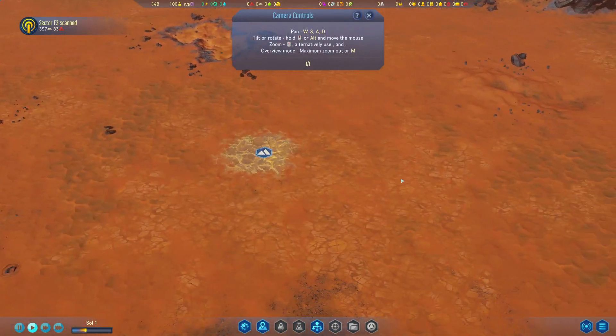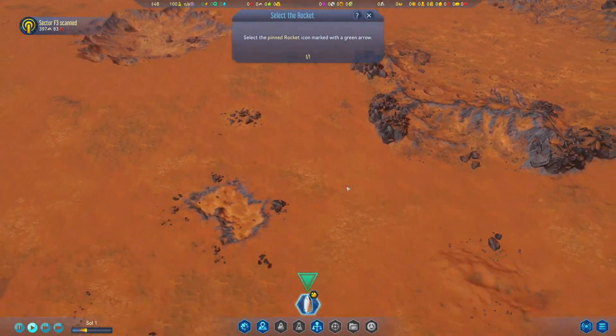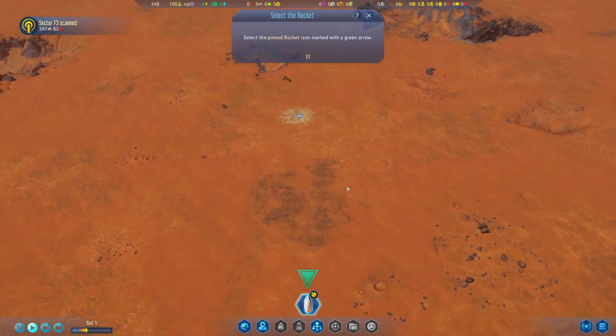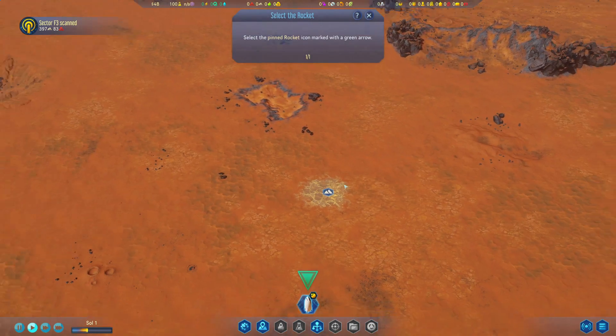Now it's time to land your first rocket. Proceed by selecting the pinned icon representing the rocket that is currently in orbit around Mars. Goal: land the rocket on Mars. Before I do it, let's test the cameras a bit more. This is really nice — W-A-S-D. We can zoom in with the middle mouse button, that works pretty well. And we can zoom out.